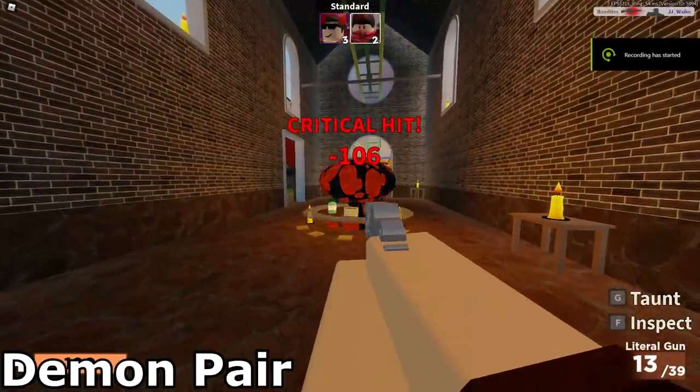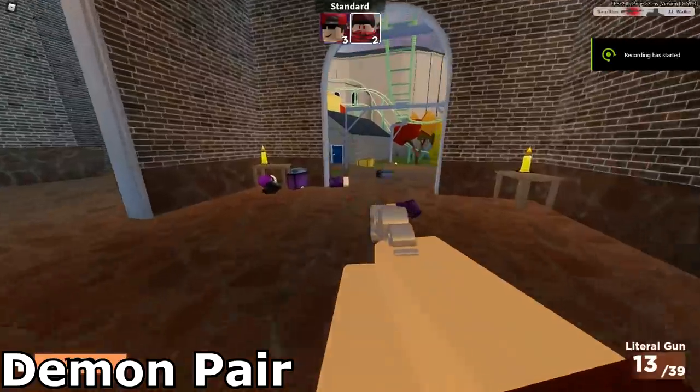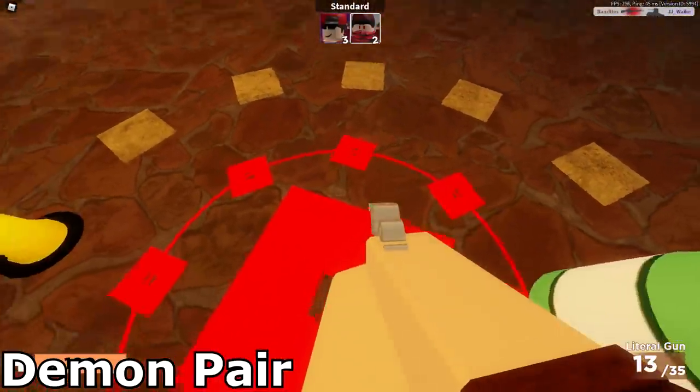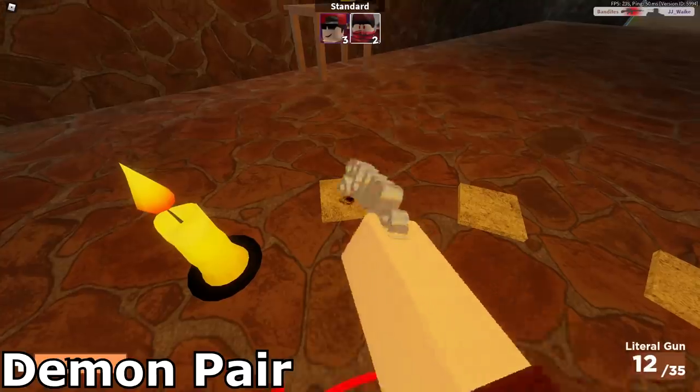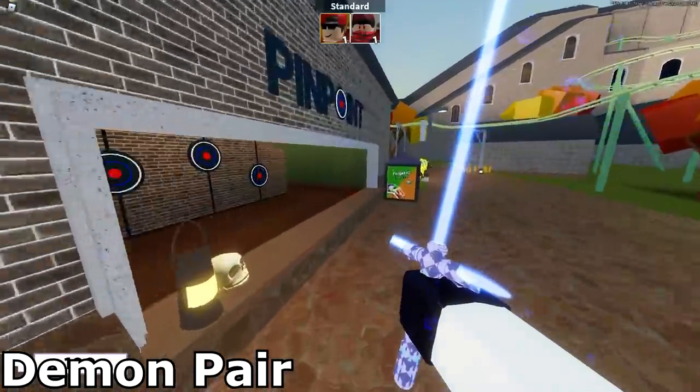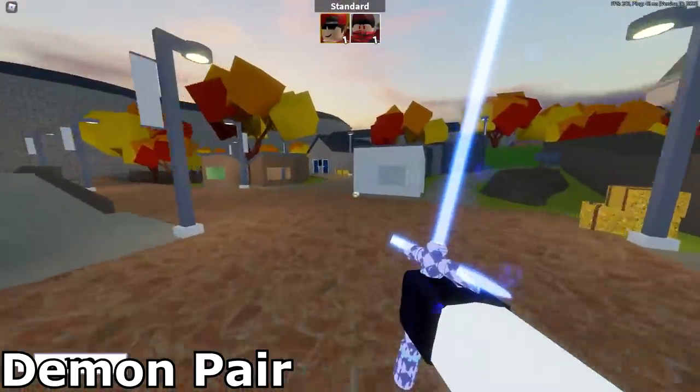The third one is Demon Pair. This one is pretty easy as well, it just takes a little bit of time. Especially if you're in a public server it might be annoying if people are constantly killing you. Hop onto Height Fright — there are five skulls and I'm going to show you the locations. There's one at the little target practice place and one at the stand.